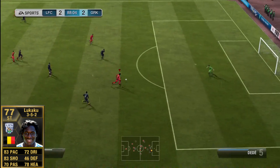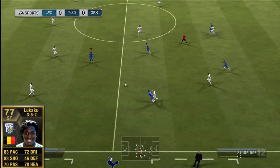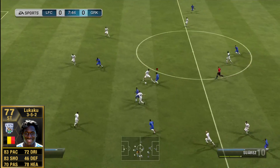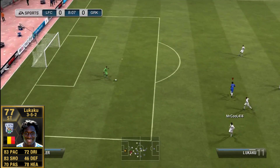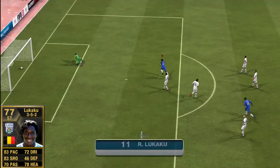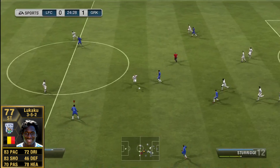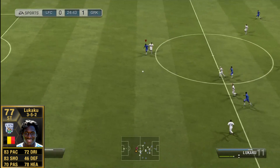His dribbling is okay — it's not great for a 110k striker, but I feel like his dribbling is a little bit better than the 72 dribbling the game gave to Inform Lukaku. Inform Lukaku is actually going to Chelsea next in real life, which is why I use these kits. And look at this banana shot from outside the box — this guy is unbelievable with his finishing.